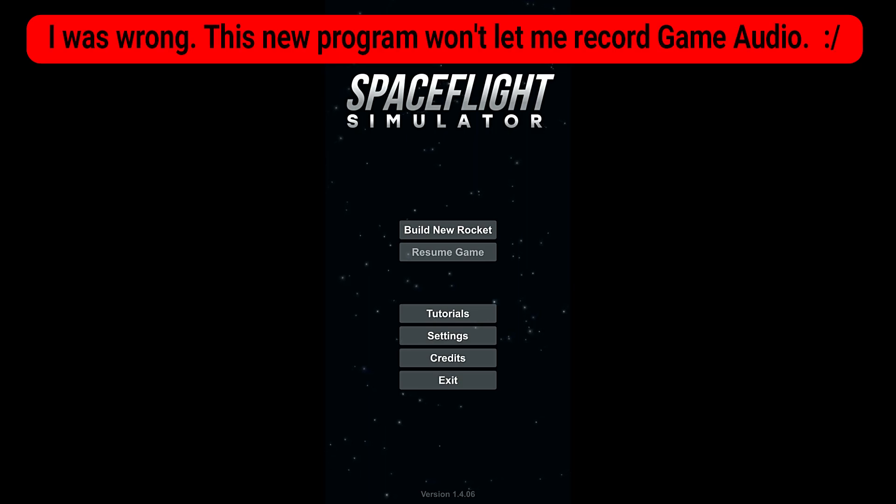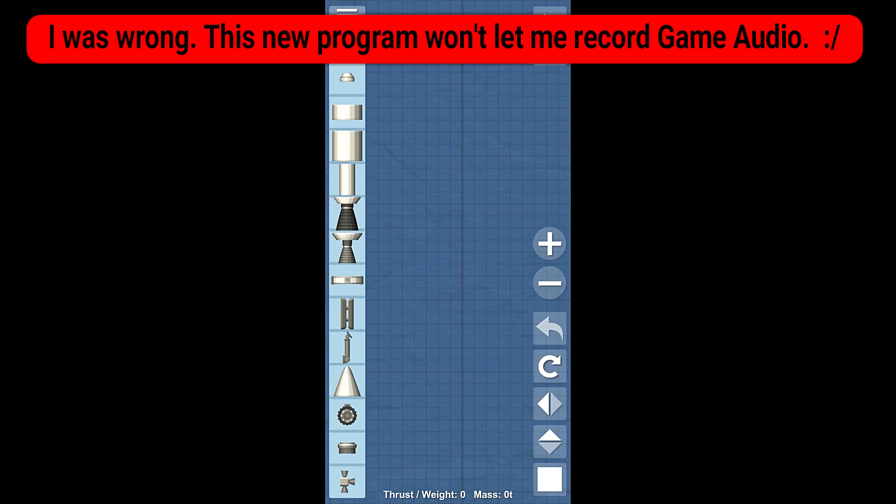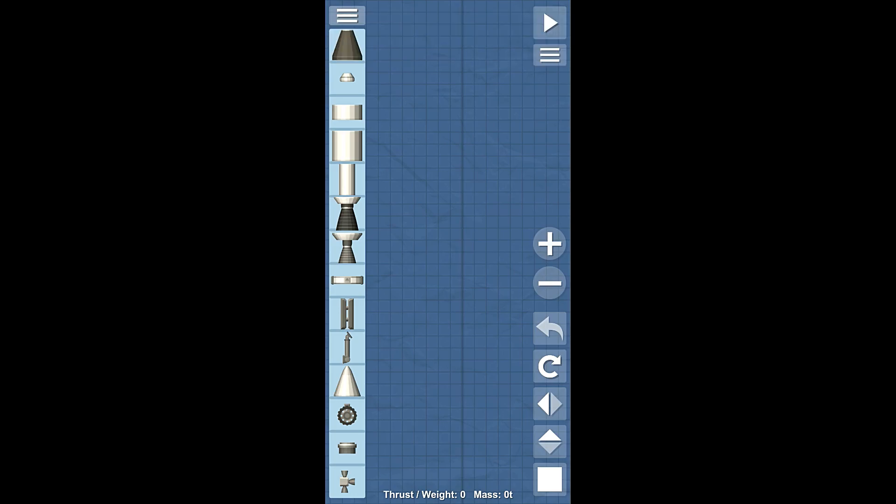So, let's get right into it. For today's goal, we are going to be launching a space telescope into the black void of space. And, as always, we're going to start by building our payload.